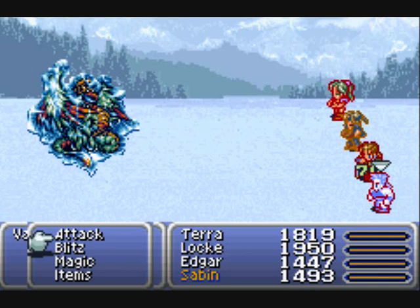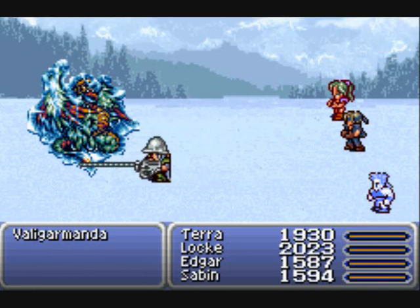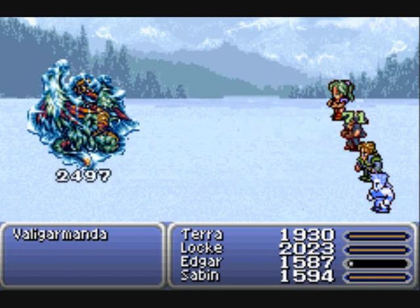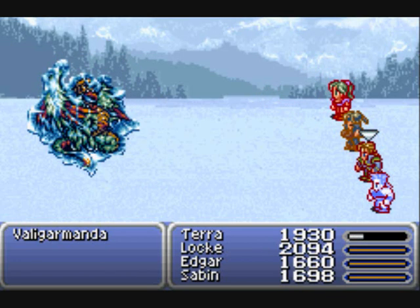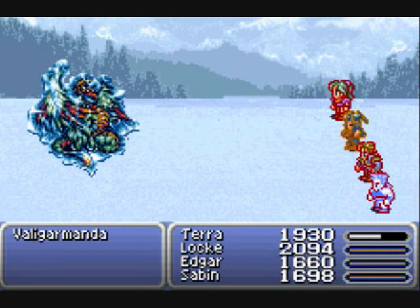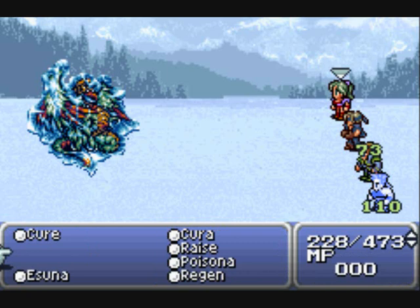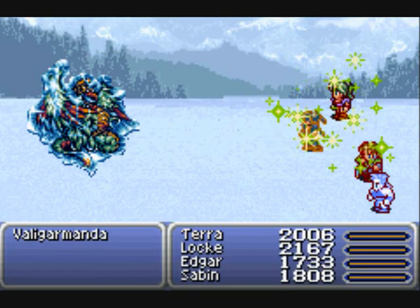I've still got Sabin equipped with the Flame Claws - with any attacks there's a chance he'll use fire, I believe. It can usually be a lot tougher than this. Watch out for that - it just freezes you. You can literally just use a fire attack to thaw them out. That's another spell we want to watch out for - it's going to become really useful later on.